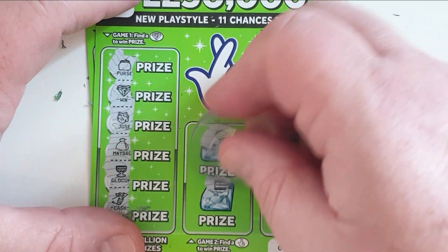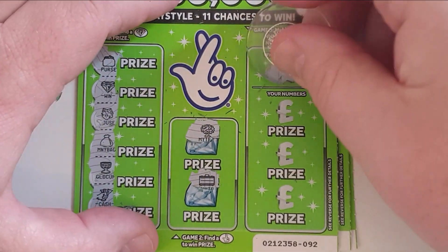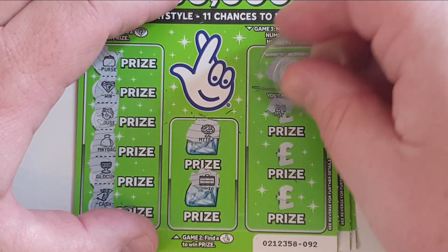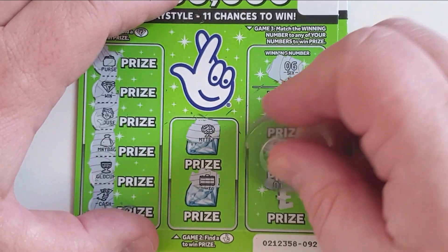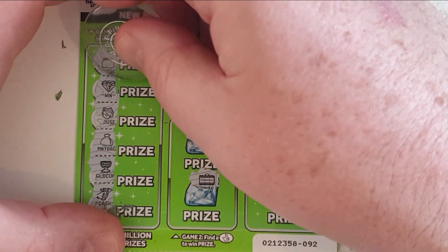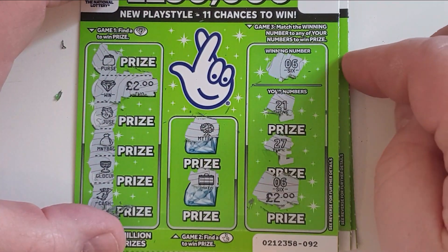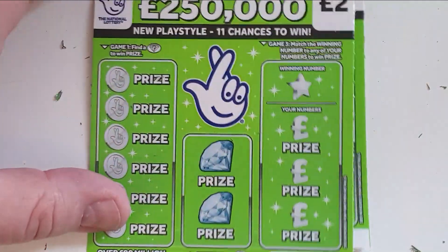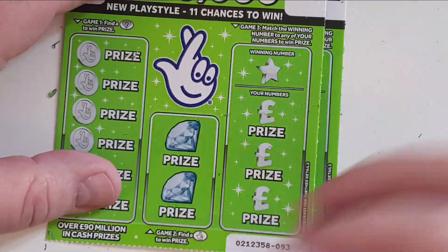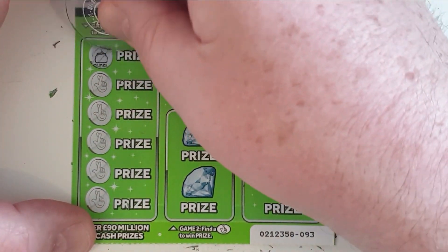So we've got one diamond, a money tree and a suitcase. Looking for number six. I've got a 21, I've got a 27, I've got a six. It's either £4 or a tenner — got to be tenner again. Ah, it's £4. But we're £4 up at the moment and I've still got two cards to go on here. Back to back to back winner please.